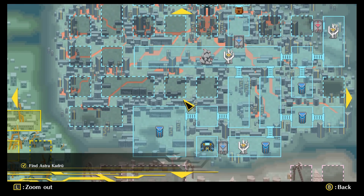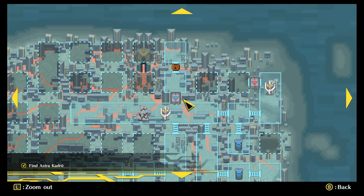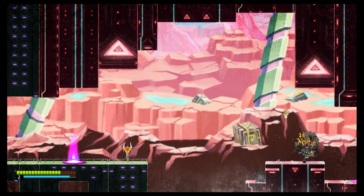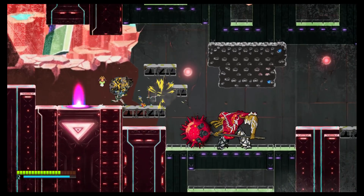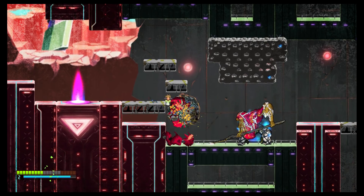Compared to the map in Super Metroid, for example, the one here is more of a rough outline. Its overly simplistic presentation and lack of detail make it fairly ineffective, which leads into my main concern with exploring this world. It's very easy to get lost in Giga Wrecker, since many of the environments just look the same.